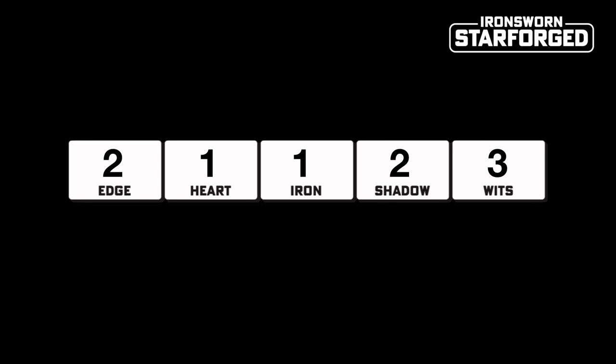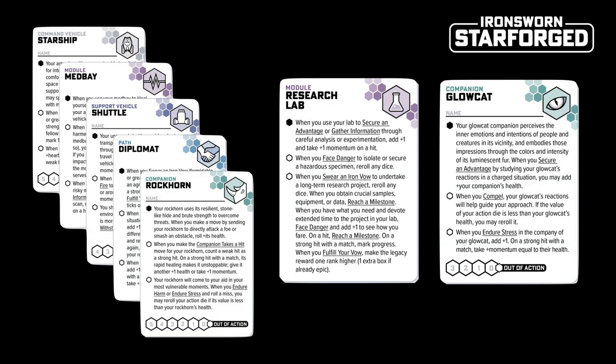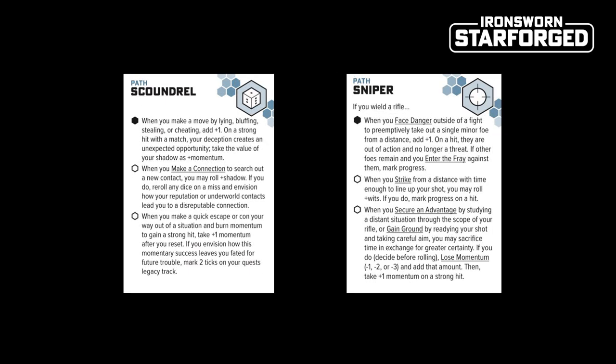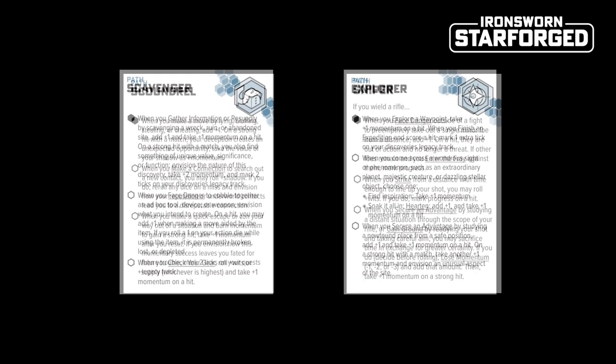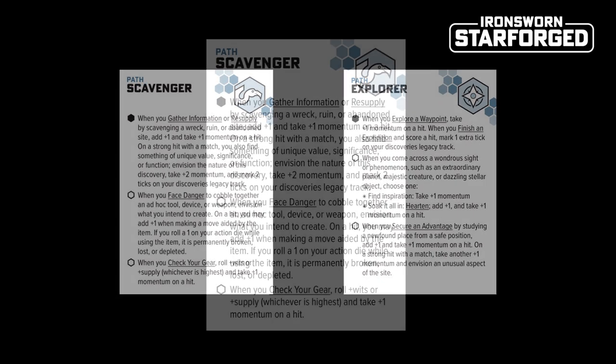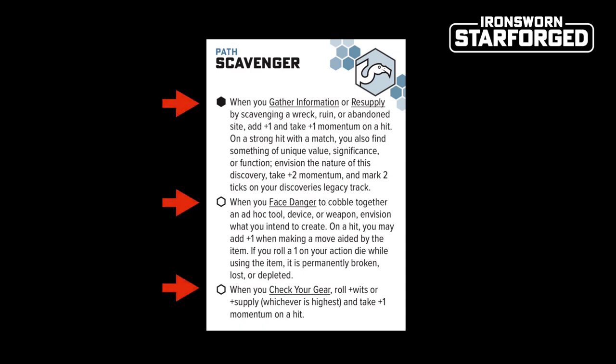In addition, your character will be rounded out with assets. Assets are broken into categories which represent companions, upgrades or resources. But here we'll be looking at the assets known as paths, which represent your skills and training. Starting out, you will pick two paths, which you can mix and match to make a wide variety of interesting characters. There are no classes in Ironsworn, but combining these two paths will give your character a unique suite of abilities that can be further unlocked and upgraded.